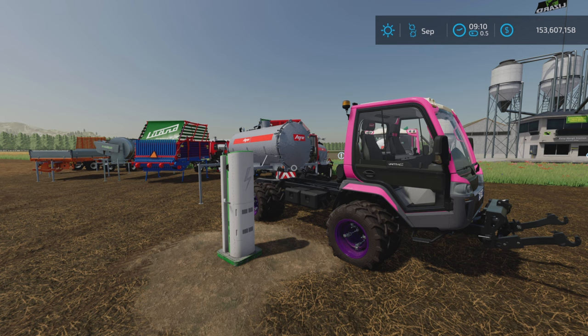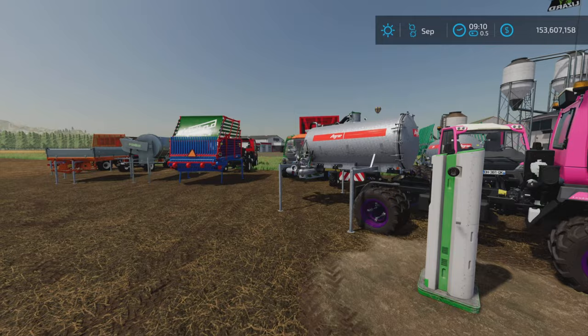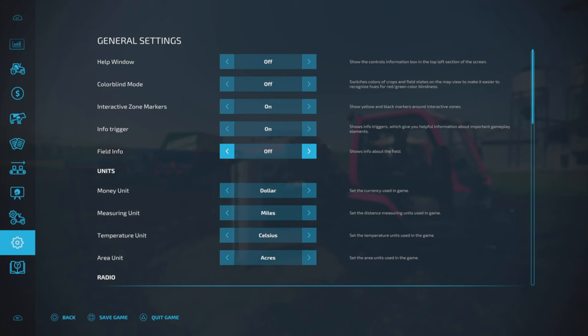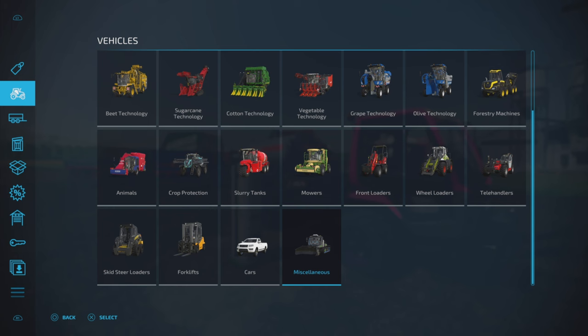This is 51.68 megabytes to download. Slot counts range from 13 slots for the truck itself, then between five and nine slots for the attachments, and we have quite a number of attachments with this pack. Let's start by getting our help window on.